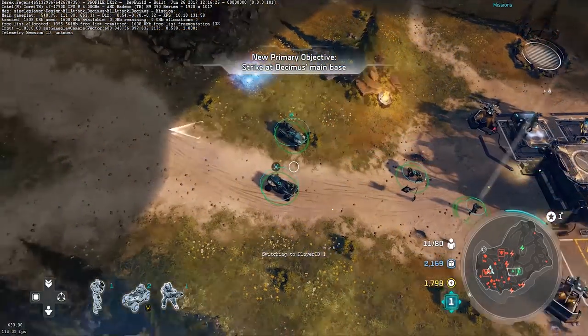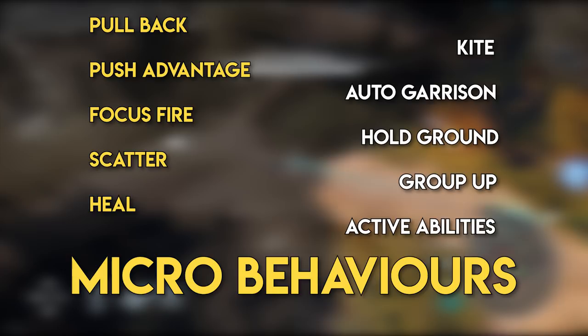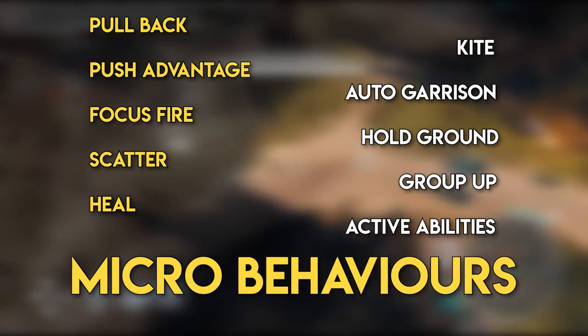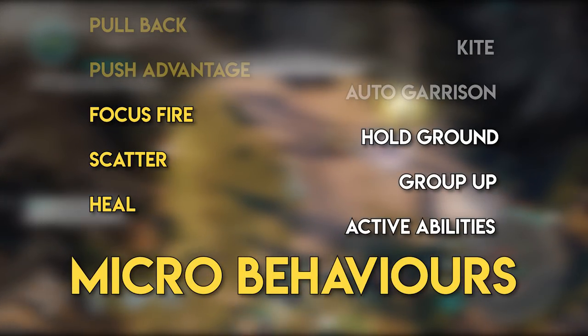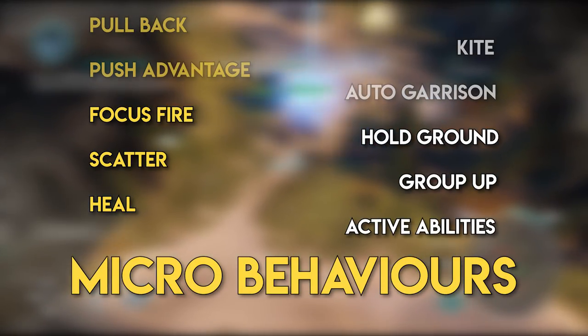Meanwhile, on the micro layer there are 10 unique behaviours the AI can execute, allowing for a lot of minute control of individual units. This includes common behaviours such as focusing fire on individual units, holding ground at a specific location, or ordering special abilities such as cloaks, shields, grenade throws and healing.